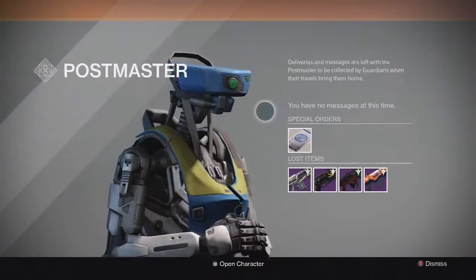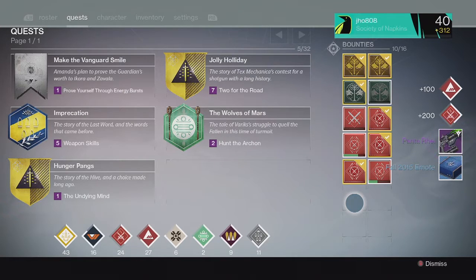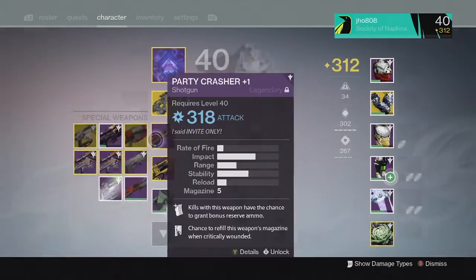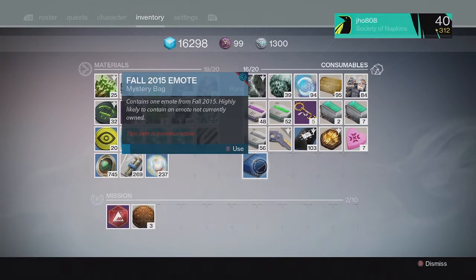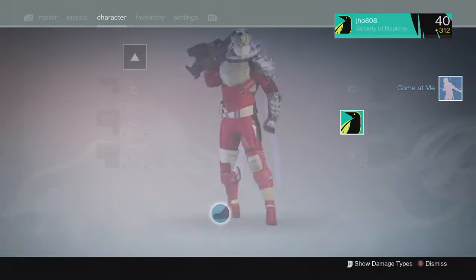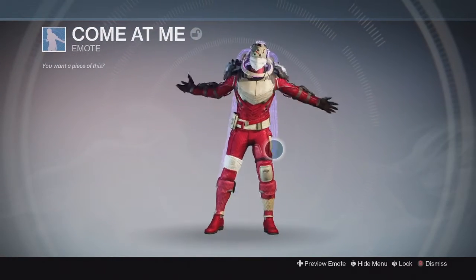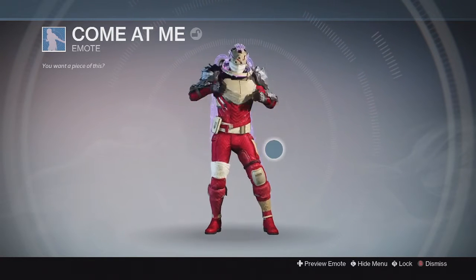I didn't really want that one, but at least I get a free Emote out of it from all my characters. Moving on to my next character from my Crimson Glory Bounty, I got a Panther Ray Fusion Rifle and a Fall 2015 Emote Mystery Bag once again. At least you get the Emote — I think that's satisfying enough because my two rewards so far were pretty poor: I got a Fusion Rifle and a Ghost Shell. For my Emote on this character, I got a Come At Me Emote, another Taunt Emote. I don't really like the Taunt Emotes; I just prefer some of the other ones, but I also did not have this one, so I'm getting free Emotes — that's still a good thing.